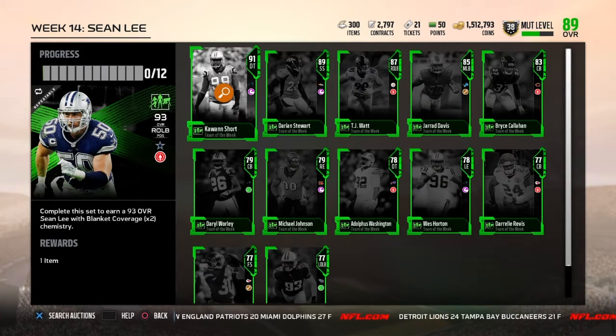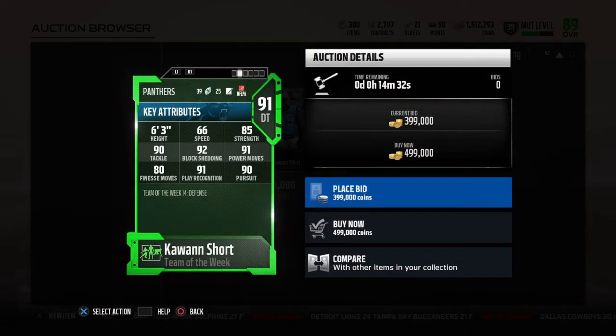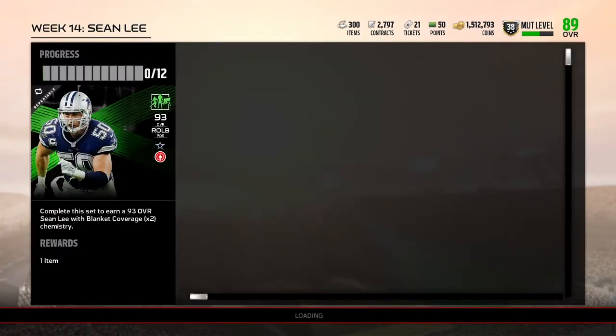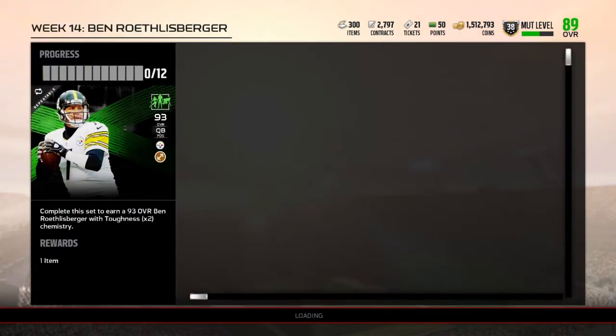If you like the Broncos you might pick him up, but that is a pretty expensive card for an 89. Now we got the 91 DT with 66 speed, 85 strength, 90 tackle, 92 block shed, 91 power move, 80 finesse, 91 play recognition, and 90 pursuit. This card looks very good — he has the threshold for block shed and power move. That chemistry is called Physical Front, which gives you block shed in pursuit.